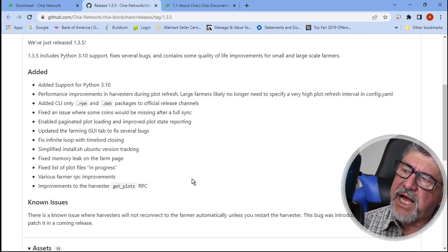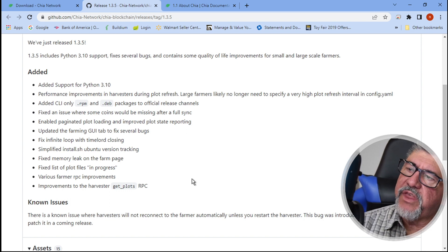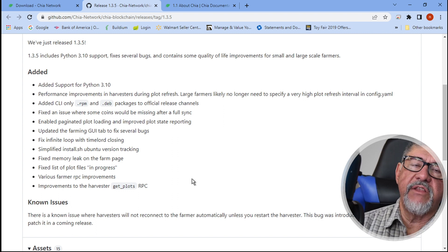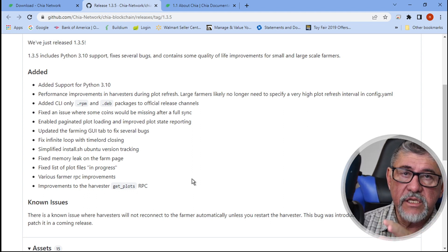They added two new commands to CLI, which are RPM and DEB. I have no clue what those do, but I will research it and get back to you once I find out. They also fixed an issue where coins would go missing after a full update. I suffered from that on an upgrade, though not recently because I've taken several precautions — I do a full backup, and I test on my test computer, which is separate from my server where my full farming and harvesting is going on.